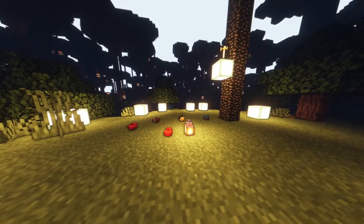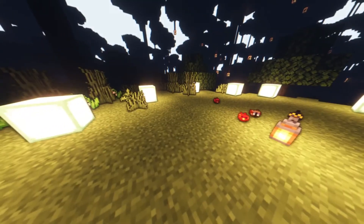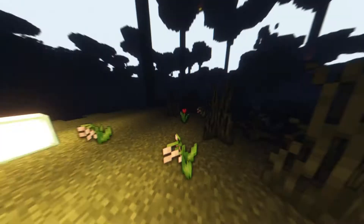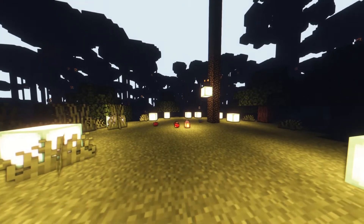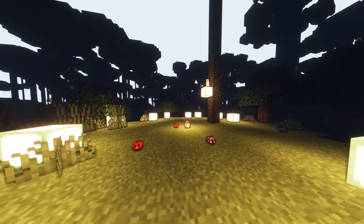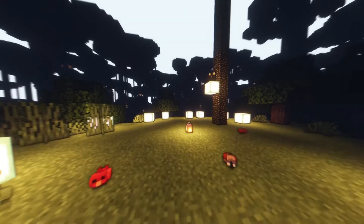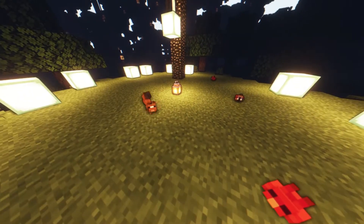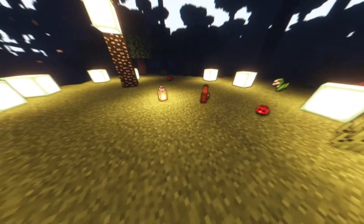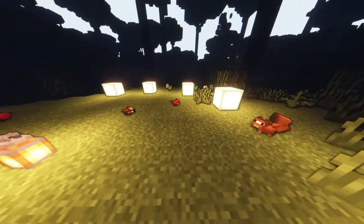Next we've got the forest squirrel. This is what it looks like — a cute little guy. They're realistically fast, like in the real world when you see a squirrel, they're out of here. The forest squirrel can be found in the forest areas and only has half a heart of health, which means it can die from any source of damage. They're super cute — the eyes look a little weird from the side, but from the front they look great.